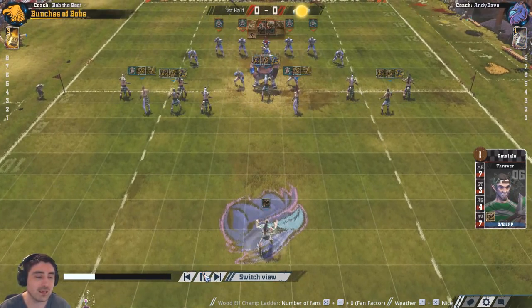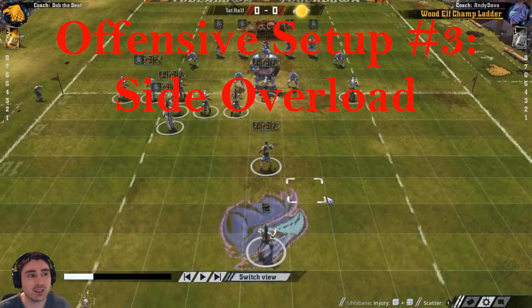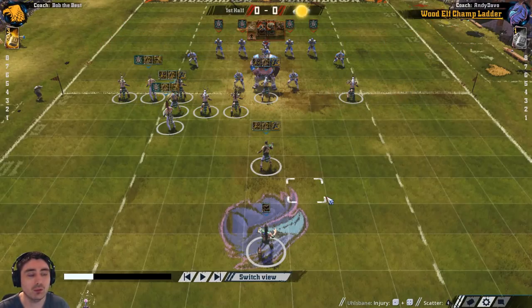That's the second setup. This third offensive setup for Wood Elves is a more aggressive variant of the same one, because it's actually more at risk of getting a blitz - if you do get blitzed, this player is likely to go down and they're able to flood through. However, if you need to press down one side you've got all your players over there and can put a lot of pressure in and probably score in two turns with very little effort. Just consider your risk versus reward - more reward, but a slightly higher risk too.